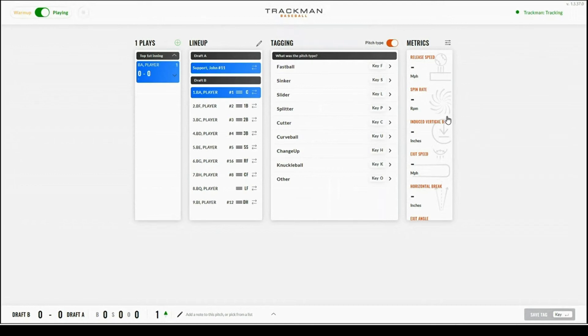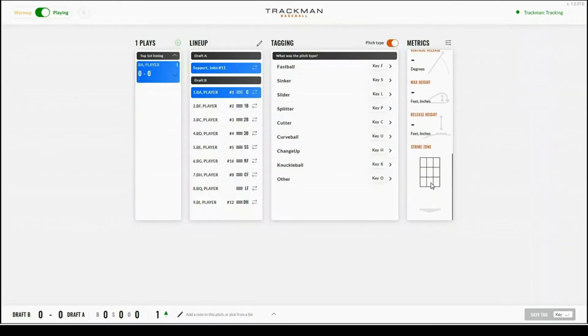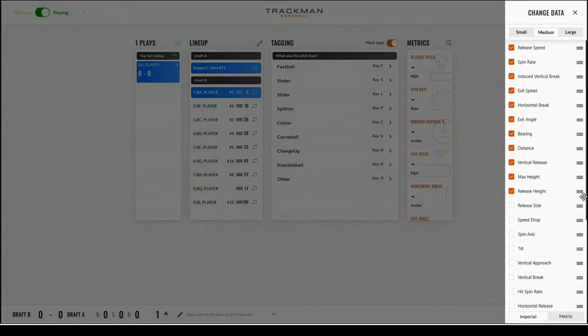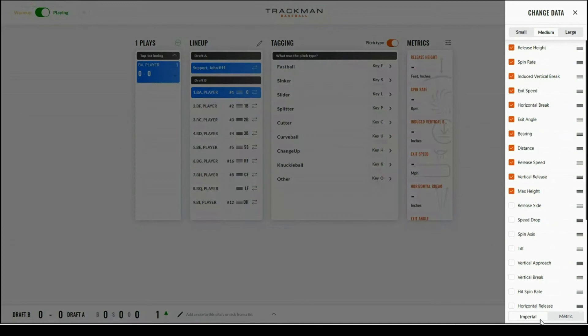Next we're going to go over the metrics tab. This will be similar to the live dashboard where you can edit the tiles that are available. On the right hand side of metrics there is a filter button — you can select this and it will open options. You could switch between small, medium, and large icons. On the left hand side of the change data option you will see boxes — if you check these boxes it will add them to the metrics tab. You can also switch between imperial and metric units; imperial uses miles per hour and inches, while metric uses kilometers per hour and centimeters.